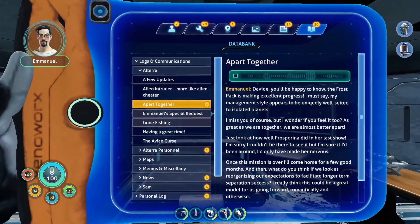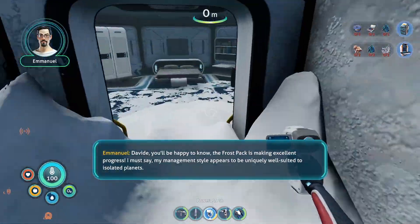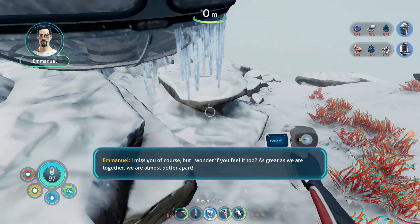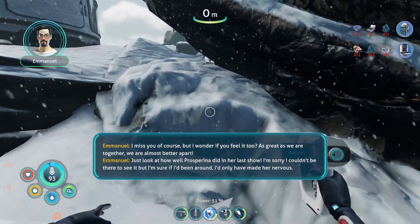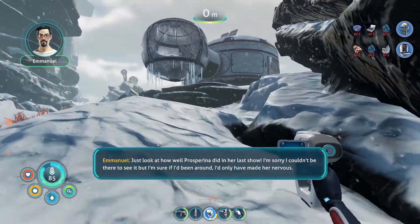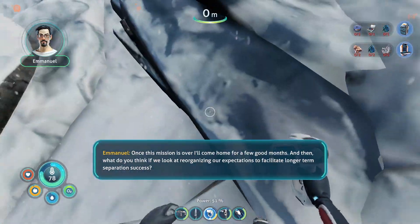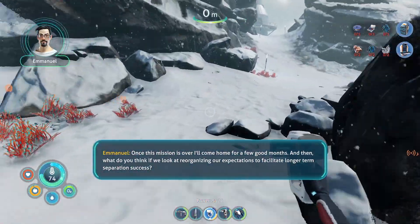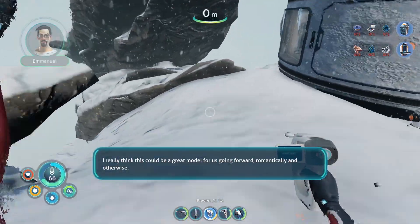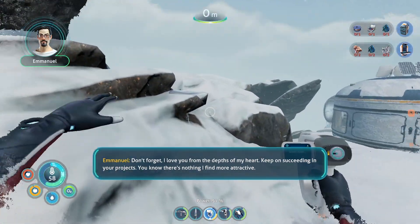Another audio log: 'Apart together — you'll be happy to know the frost pack is making excellent progress. My management style appears to be uniquely well suited to isolated planets. I miss you of course, but I wonder if you feel it too — as great as we are together, we're almost better apart. Once this mission is over I'll come home for a few good months, and then what do you think if we look at reorganizing our expectations to facilitate longer-term separation? I really think this could be a great model for us going forward. I love you from the depths of my heart.'